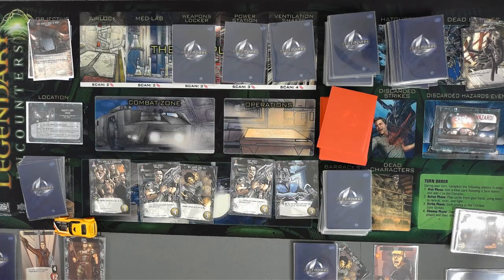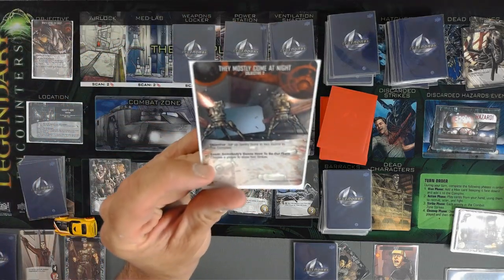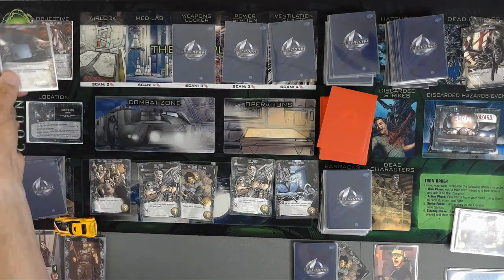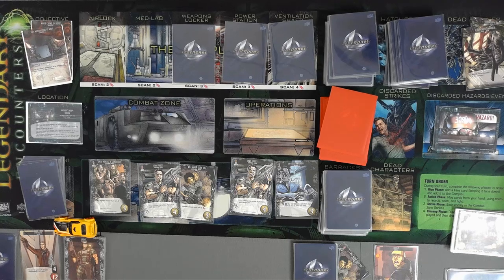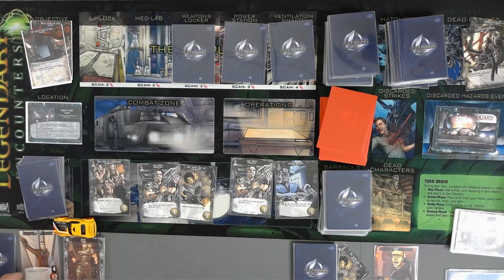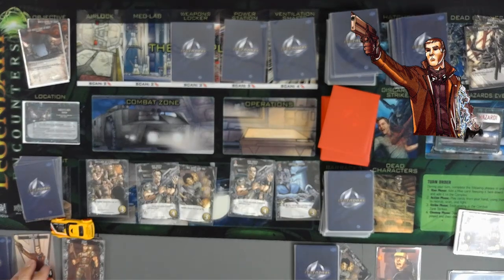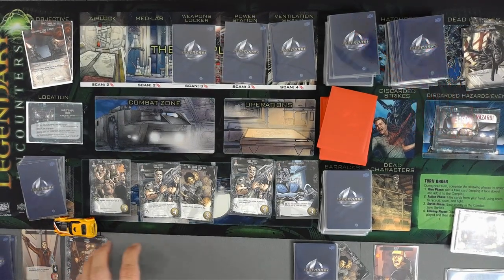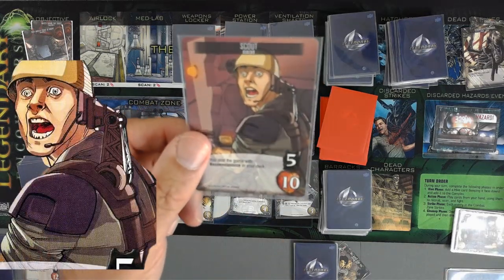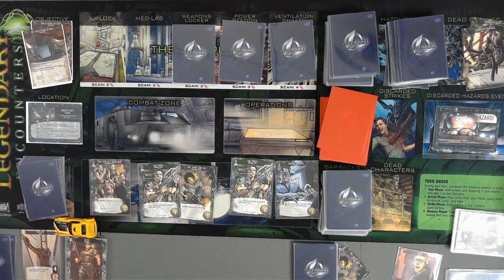We're here. This is objective number two. We are at Hadley's Hope. They mostly come out at night - set up two sentry guns in two rooms in the complex. We have our Synthetic, who is actually a really great character because he adds a lot to the game. The Scout is really nice because when his card comes up, he can go ahead and scan for free.